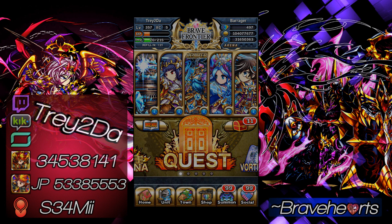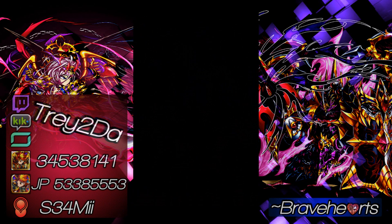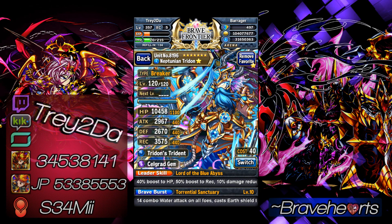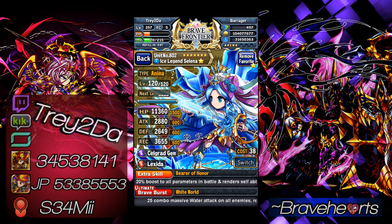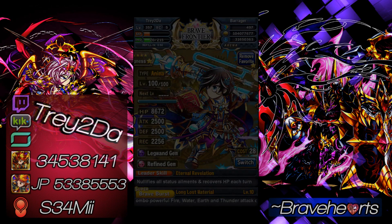I'll show you guys the squad real quick so you know exactly what I used. Still finishing imping my boy Zeldius, which will be done soon. Got my Colt here, the big guy Trident, Selina, and last but not least, Ragnus. Done. That's how you can easily wipe out that EX dungeon, guys — go knock it out real quick.